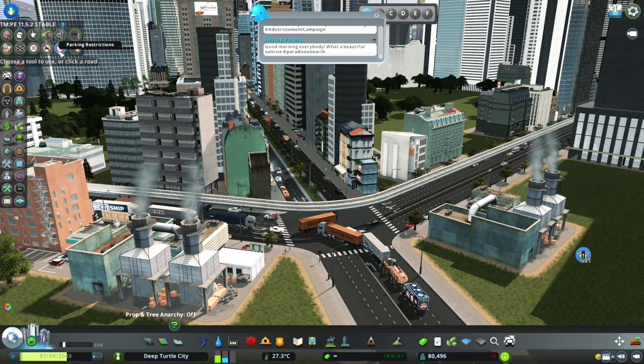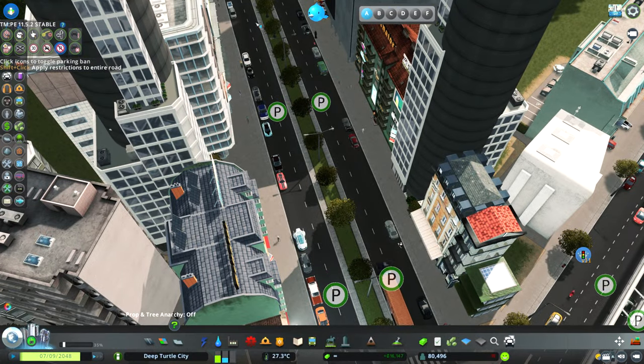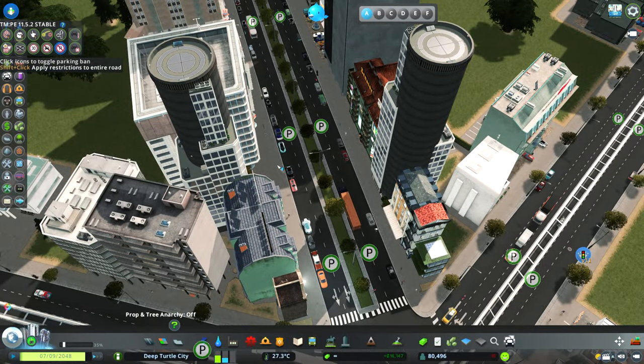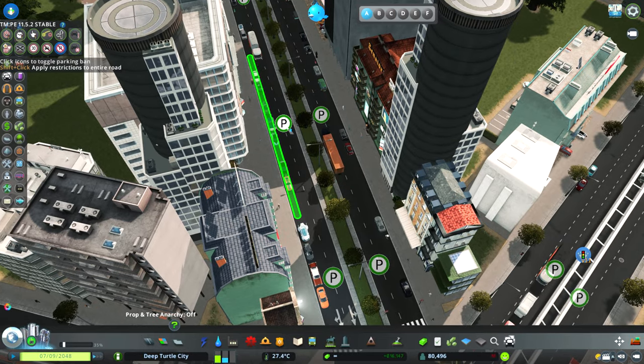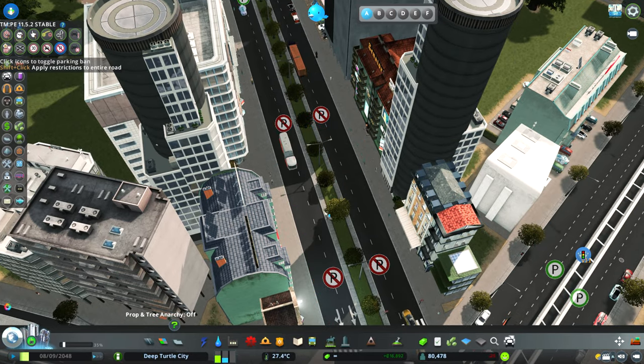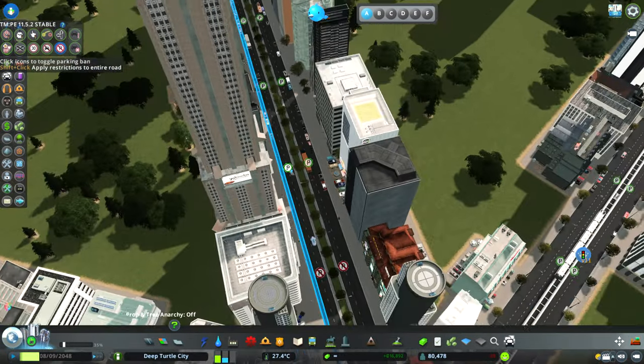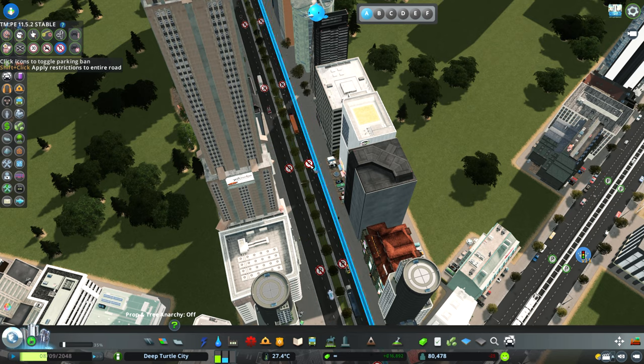The parking restriction option works similarly. As you can see there are a lot of cars parked here. If I click this button they will disappear and park somewhere else. You can also hold Shift while clicking and this will be applied to the entire road.